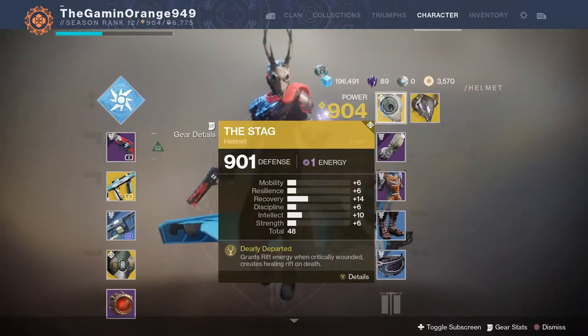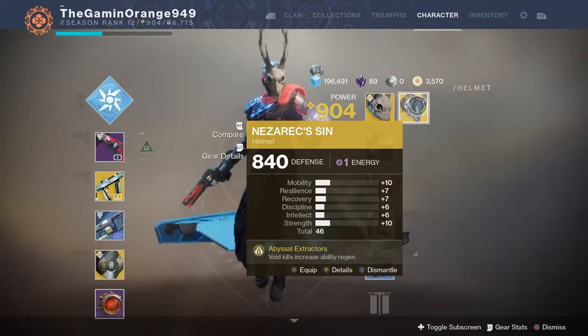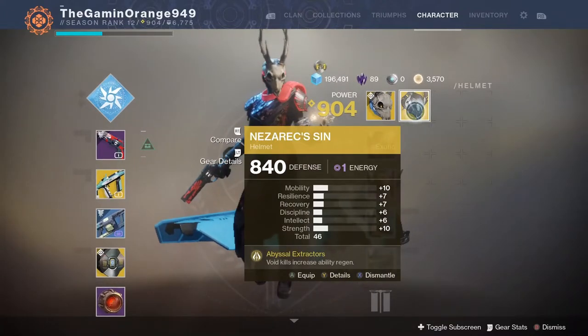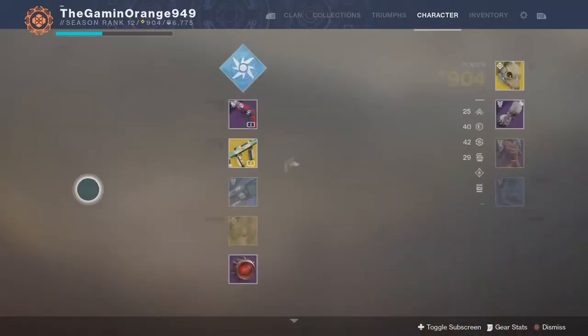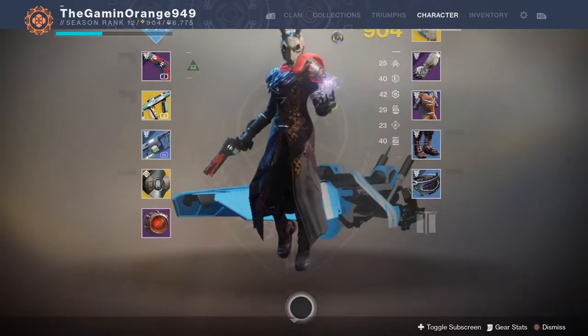I also have the Stag — Xur was selling this weekend so I grabbed it. It's actually a pretty good exotic: whenever I die, a Healing Rift spawns on my corpse, which helps my teammates. And I have Nesseract Sin, which is Void Kills Increases Ability Regen — I put this on whenever I want to use my Voidwalker class. But right now we're going for Stormcaller. To infuse stuff into better gear I need upgrade modules, which you can get from the Gunsmith by spending Legendary Shards and Glimmer.